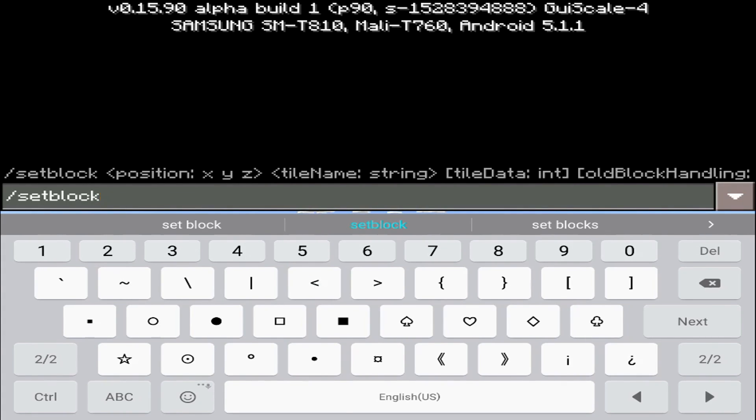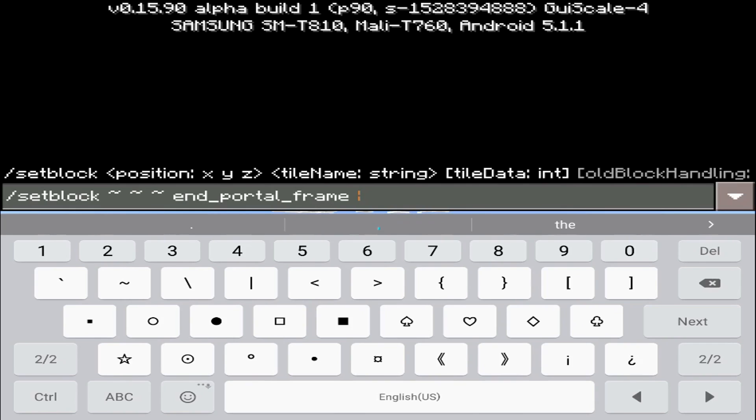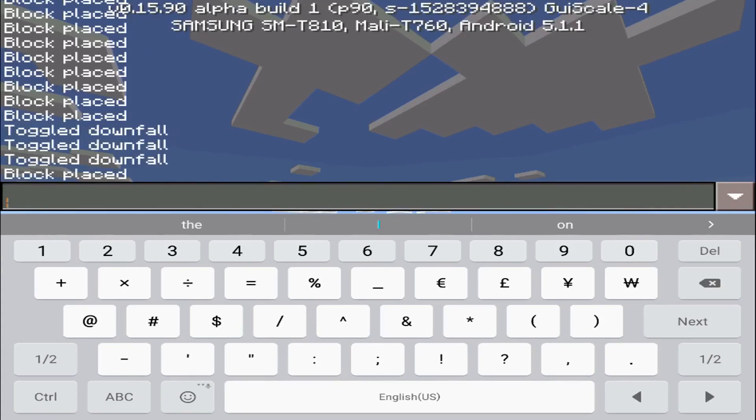The command is `/setblock`. After that we want to put in specific coordinates for where we want the block to be placed. To place it exactly where you're standing, you type: space tilde, space tilde, space tilde. That means you want the block placed exactly where you are. Then you type `n_portal_frame` followed by the number four. Press Enter and it will say 'block placed'.